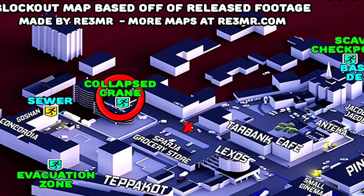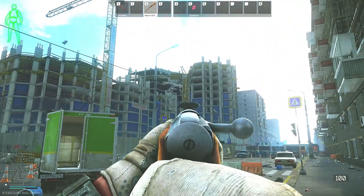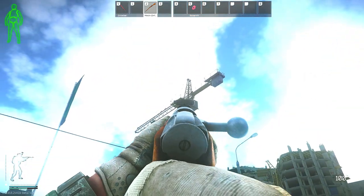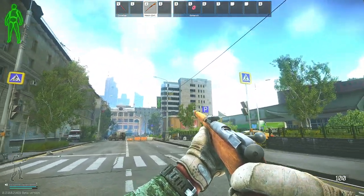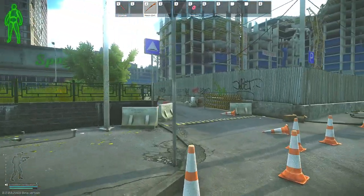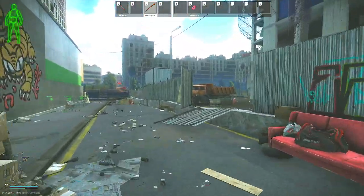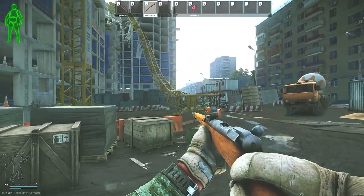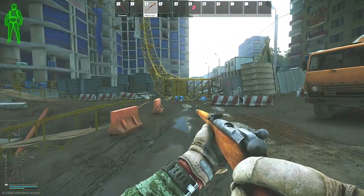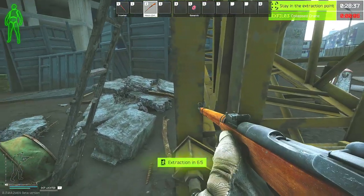Next is the Collapsed Crane extraction. My PMC will be starting just across from the Sparger Grocery Store. The collapsed crane is very easy to see from all throughout the map — here's the collapsed one and the one still up. We're going in between this fence and the Sparger Grocery Store, then through an opening in the fence on the right. You'll be going right up to where this little piece of sheet metal is resting on the crane, and that is where you'll be able to extract from.